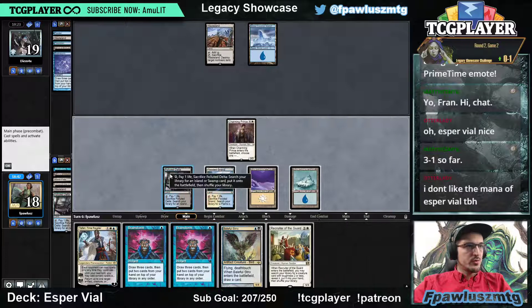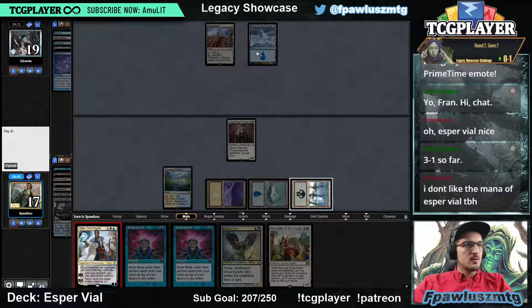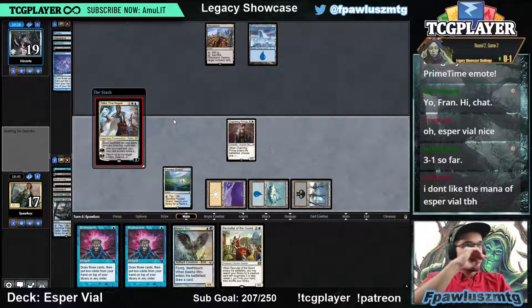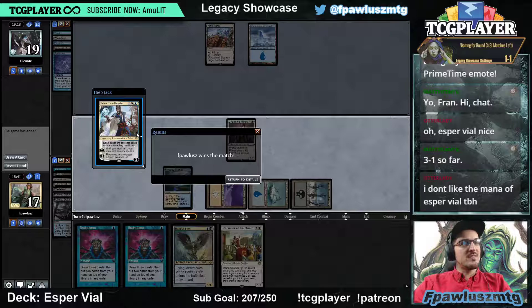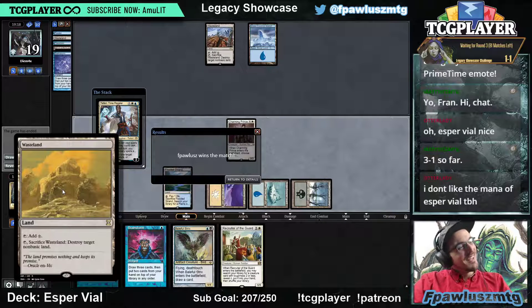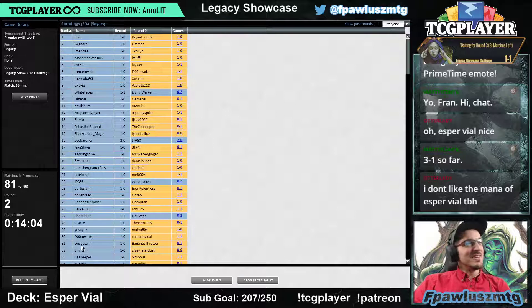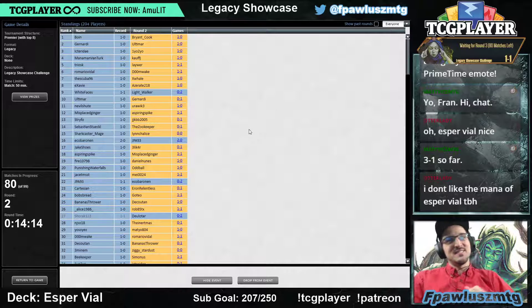We draw the Recruiter, fetch for swamp — they kind of have to Force this. Slamming the Teferi was a good line. Wow, the Wasteland — two out of two. I managed to Wasteland my opponent, I just locked him out again, ending the round under 15 minutes. That was cool. The fun of Wasteland really, really coming in clutch so far today. Good stuff. Alright, I will be back for round number three — one and one.